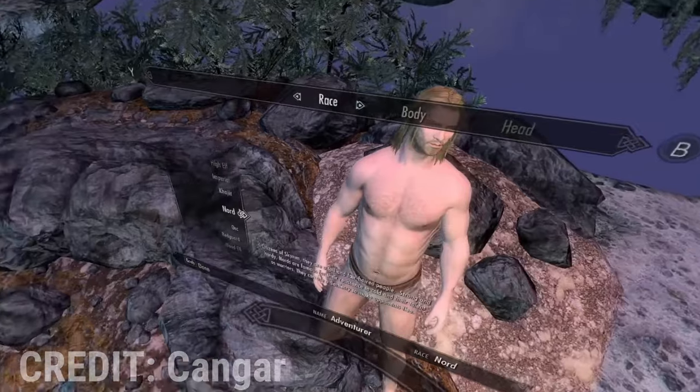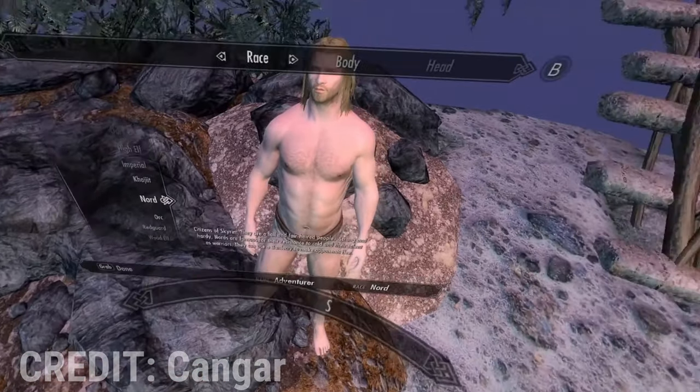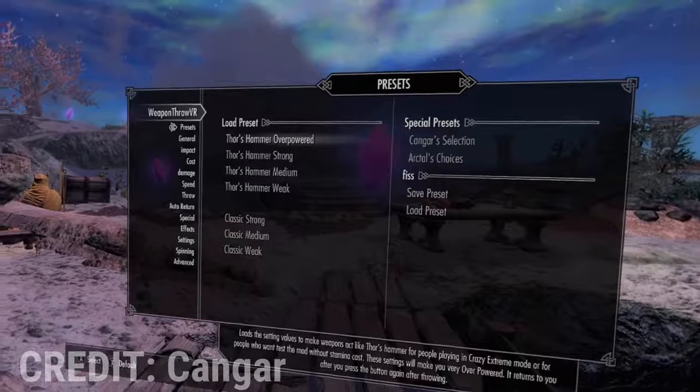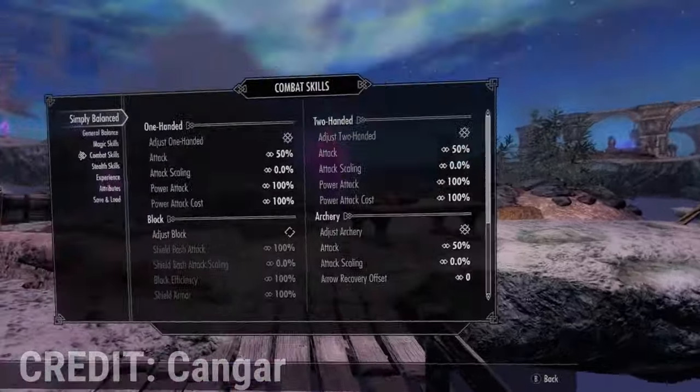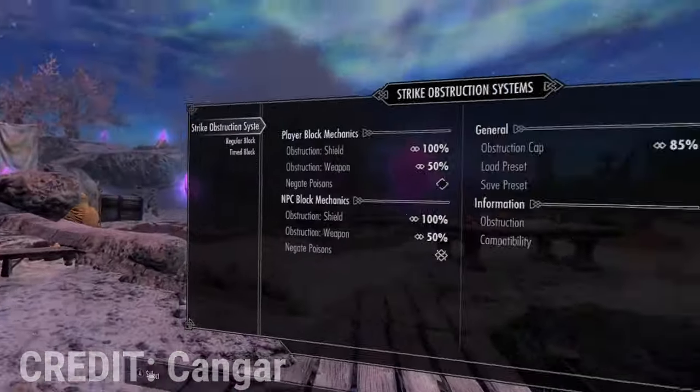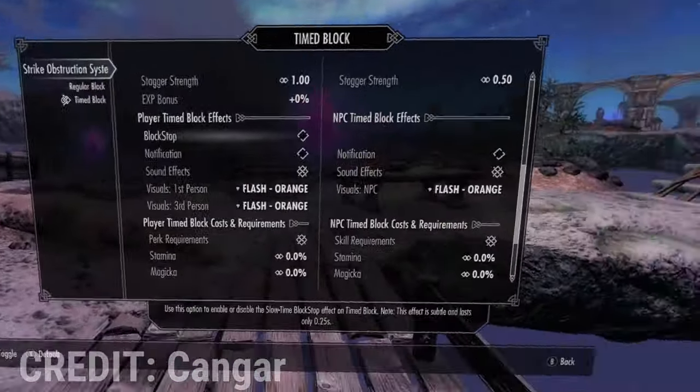Outside of VRIK and the upscaler settings, there are some other in-game settings you'll want to change. Kongar, the creator of this mod list, has a great, simple, straight-to-the-point video showing you how to set yourself up for the first time after launching the game. So instead of repeating what he says, go watch his 13-minute video or read the official guide on GitHub before you start playing. It's worth it. Once you go through those settings, you're now ready to play the greatest VR game ever made.